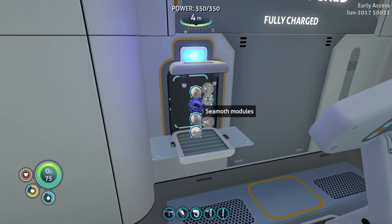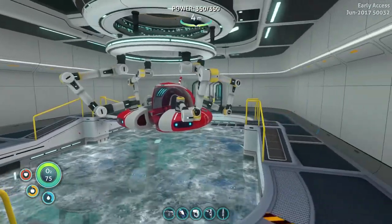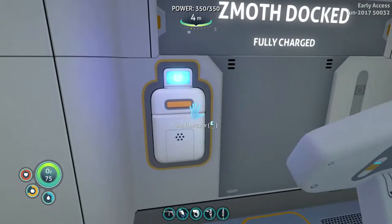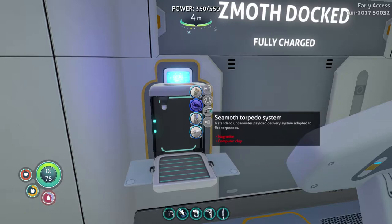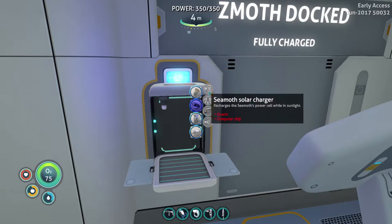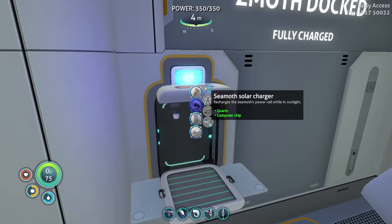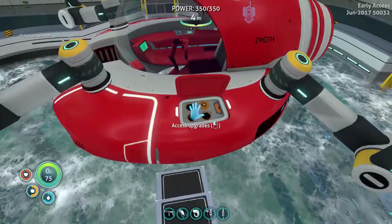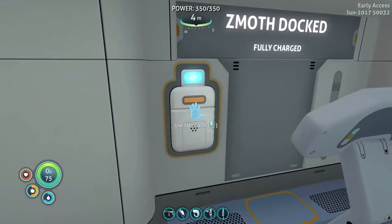I want to make a solar charger for the Seamoth, because I want to go out and try to find some fragments for the prawn suit and things like that. So we're gonna upgrade the Seamoth — that's what we're doing, Seamoth upgrading day. We need cords and a computer chip, so let's start with that. We got a computer chip, we got some cords. We got everything we need. All right cool, so we got that. Now I think we load it — excess upgrades — see my solar charger in there, perfect. Now we can run around and not worry about running out of power so much.